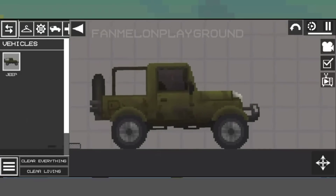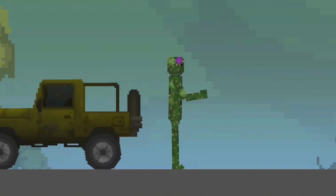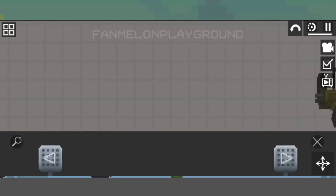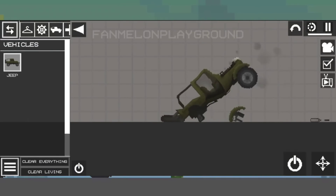The first thing is a Jeep, which turned out to be the same as I already showed in my video. A new section called Vehicles was added specifically for it, and this means that new cars are waiting for us in the future. The controls — gas and brake — turned out to be the same as everyone expected, and the Jeep can also be disassembled and realistically crashed. This is a very cool thing in the new update.